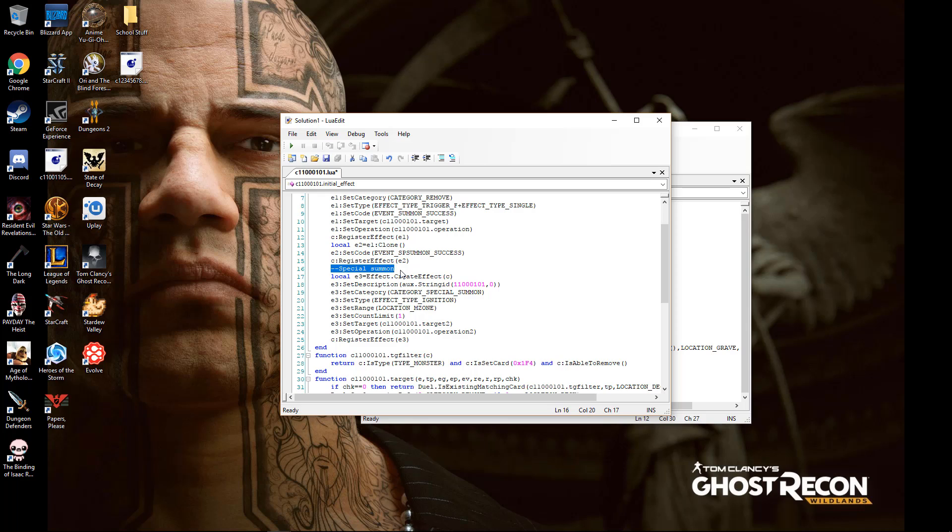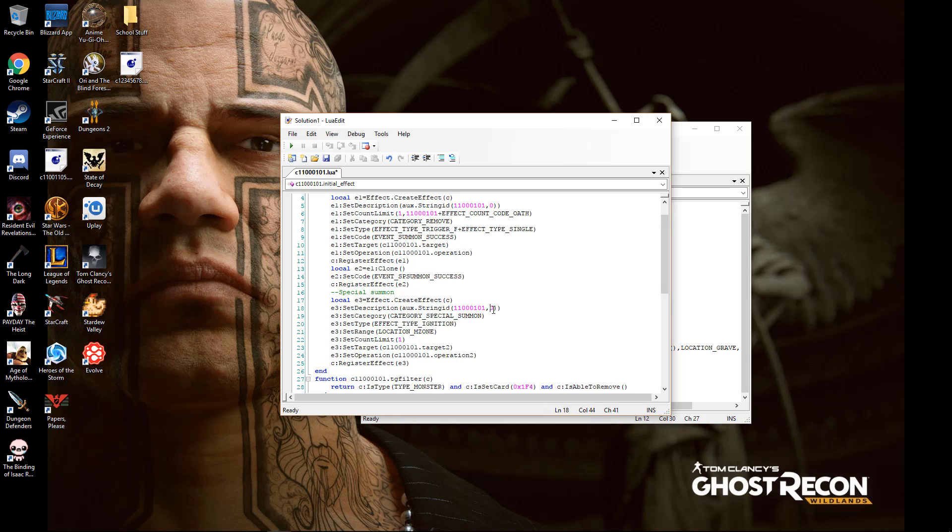Then another effect: Special Summon. It's set description. Then set category: category Special Summon. It's a Special Summon effect that you'll Special Summon one from your hand. It's an Ignition effect — this means you activate it while it's face up on the field. This could also apply if it was in the graveyard. Ignition effects are basically what you manually activate yourself. Then it needs to be in the monster zone in order to activate the effect. Set count limit is only one, so if I have several of this card on the field, each one of them could use this effect once.